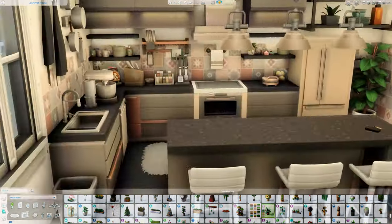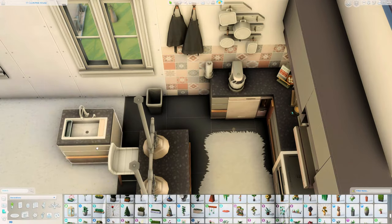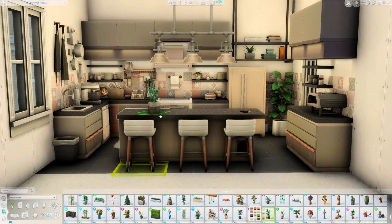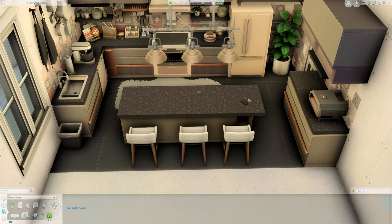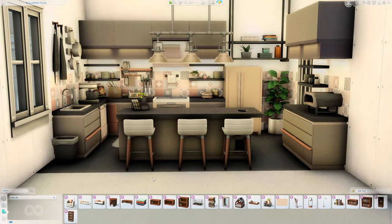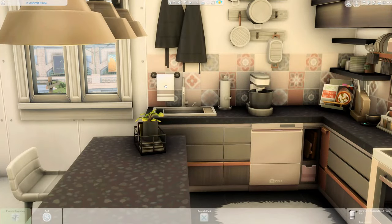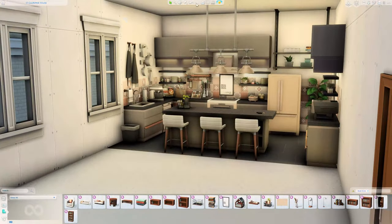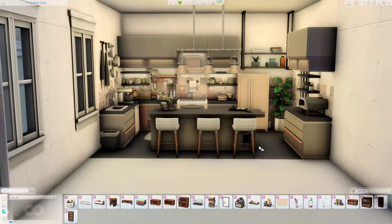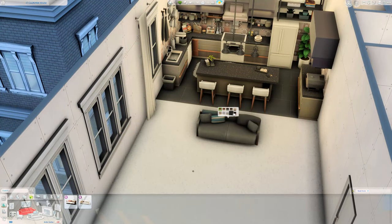On the kitchen island I struggled a little bit because I'm a bit of a clutter fiend, and whilst clutter looks great in more traditional style builds, I think when you're going more modern it doesn't necessarily work as well. You might be looking at this and thinking this is still quite cluttered — and you're not wrong — however it's a little bit more muted than my normal builds.